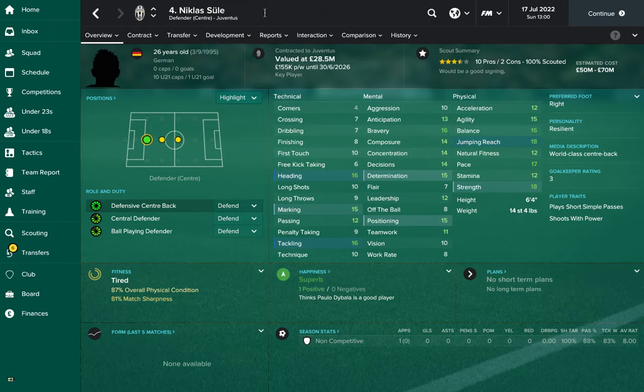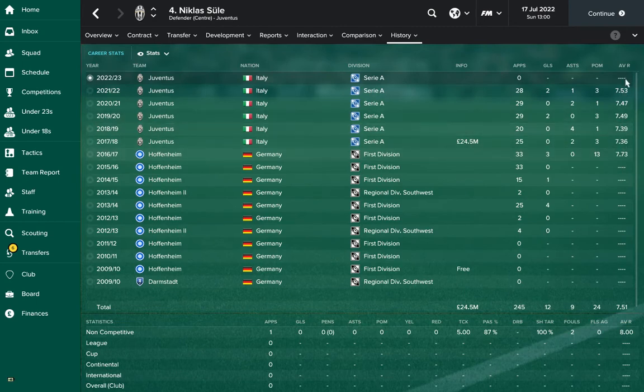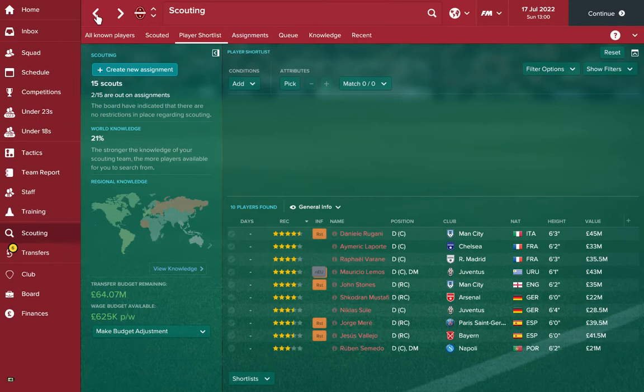This guy here — Sewell, again let me know in the comments how to pronounce it — is technically great defending. I would have reservations about his work rate and his teamwork, but his concentration and everything else is great. He's definitely someone I would look at getting, maybe not for a top top club, but his description is world-class and you can see through his average ratings that he puts in great performances week in week out. At the start of the game he'll cost 12 million, you can probably get him for around 19 million pounds.